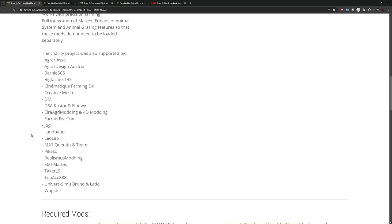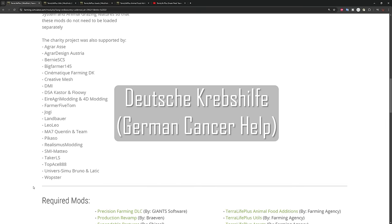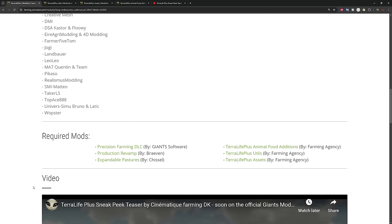All proceeds from this project are going to support a German cancer charity. Even if you decide not to play with these mods, downloading them benefits the charity because Giants pays mod authors per download. If the mods are highly rated, Giants will pay out more. In addition to Terra Life Plus, Utils, Assets, and Animal Food Add-On, you'll also need Precision Farming DLC, Production Revamp, and Expandable Pastures.